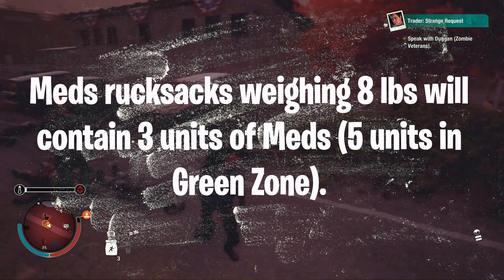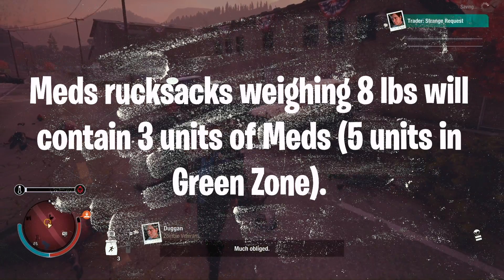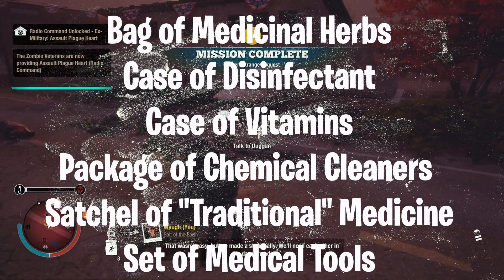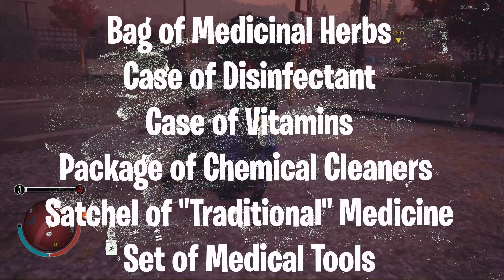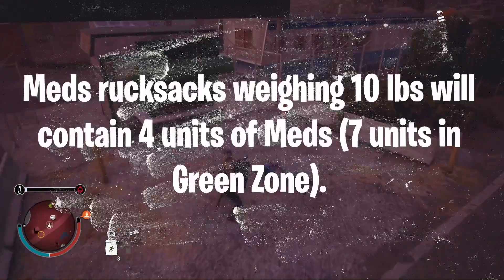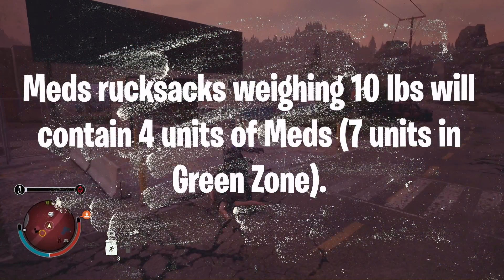Moving on to meds rucksacks, which also fall into two weight classes. The first weight class weighs eight pounds and contains three units of meds, or five units in the green zone. These are: a bag of medicinal herbs, cases of disinfectant or vitamins, package of chemical cleaners, satchel of traditional medicine, and set of medical tools.